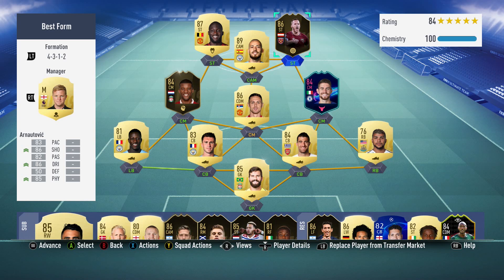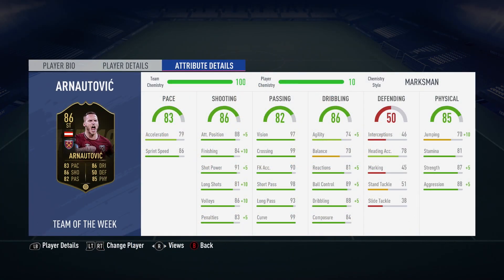So we've had a look at the team that we used him in, the formation and the position. Now we're going to have a look at those attribute details, and as you can see this card is absolutely ridiculous — some incredibly overpowered stats.